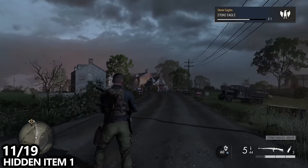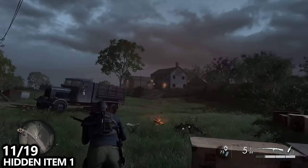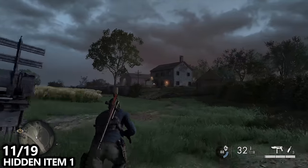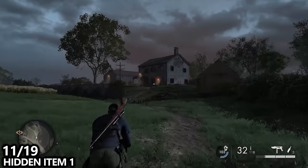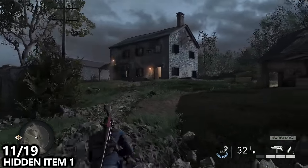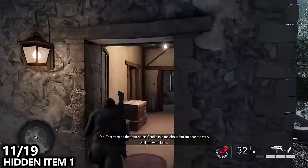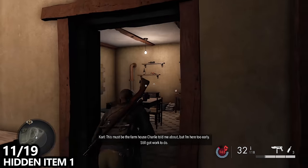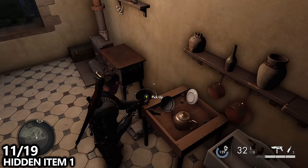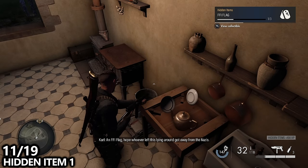While on the same road as the last collectible, go to the right hand side and you'll see a small village. This is actually where you'll extract from the mission, but make sure you don't extract until after you have all of the collectibles. It's pretty obvious when you're about to extract as you have to interact with a specific door. Go inside this building and into the kitchen, where you can find an FFI flag sitting on the sink.